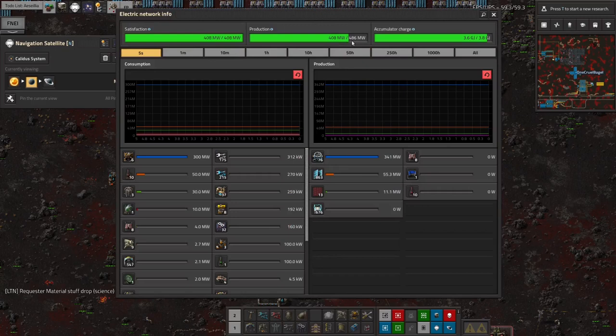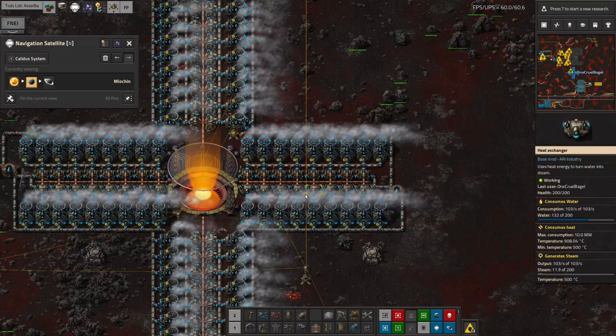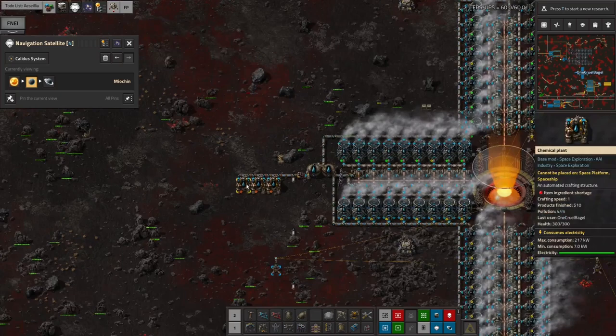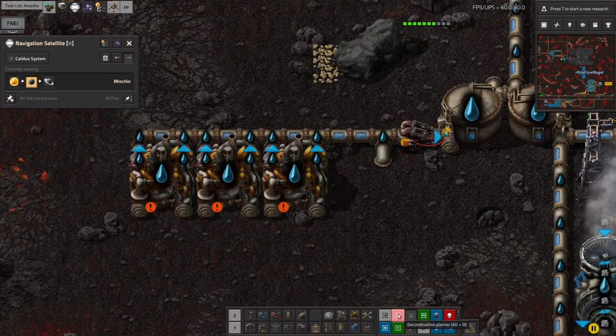Looking at the longer-range power graph, this is enough — but if I needed more I could make the heat exchanger arms twice as long to get more power out. I don't want to add more beam receivers as that would require additional beam transmitters, which are a bit of an effort. To bootstrap it I dropped in some chemical plants and chucked ice in them to melt into water to get things going — that's now all used up, so I might as well get rid of those; they're no longer in use.